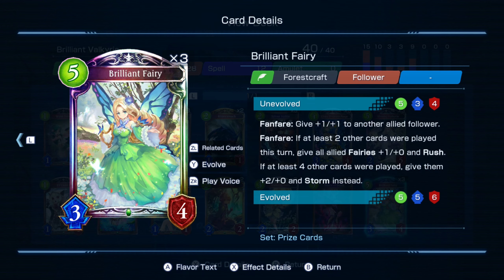What you want to do is have four fairies — it's not strictly required but you want to have four fairies in your hand to play together with Brilliant Fairy. Before, I thought I needed to be on turn nine where I have nine points to play — four fairies at one point each and then Brilliant Fairy. However, through testing and understanding forest craft, you actually don't need that.